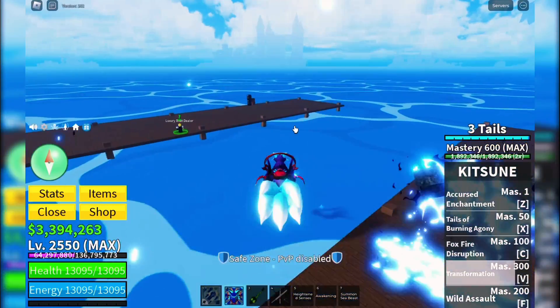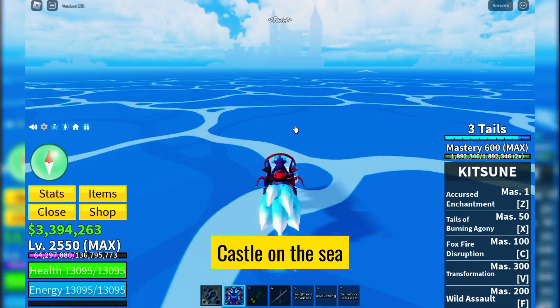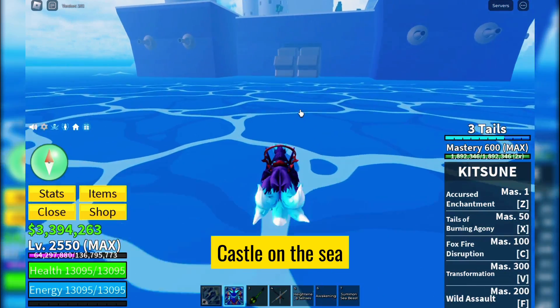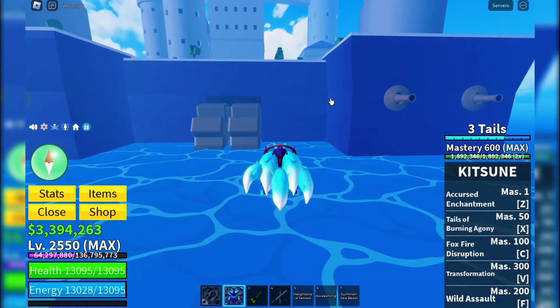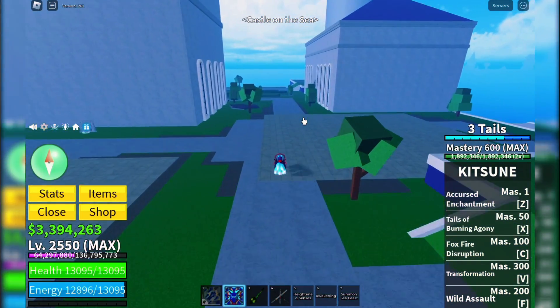First things first, to participate in a raid in the third sea, you need to head over to the Castle on the Sea. This majestic location is your gateway to some of the most challenging and rewarding content in the game.